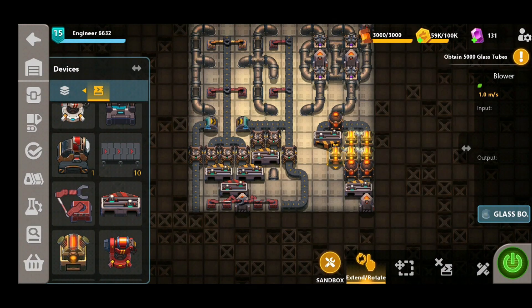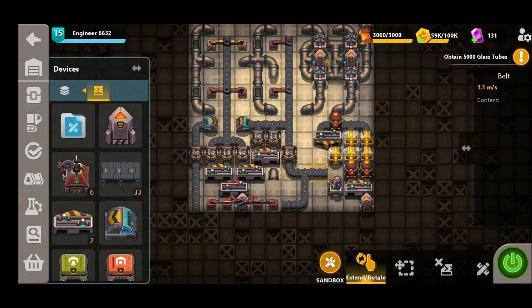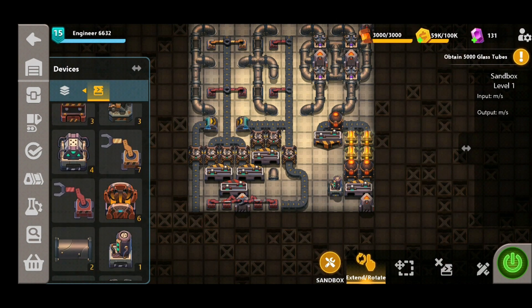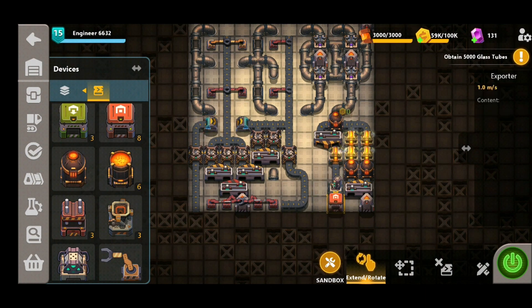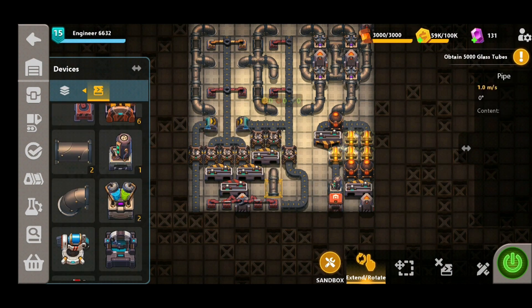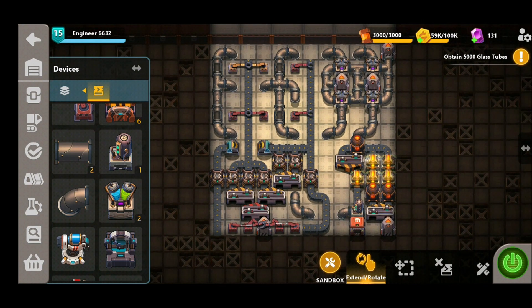Now in order to put this all together we're going to need an applier, and that will be responsible for combining both the glass bottles and the sulfuric acid before we finally export them. You might have noticed we've left a little bit of space next to this pipe here — that's just enough to connect the sulfuric acid up through another set of underground pipes into the applier.